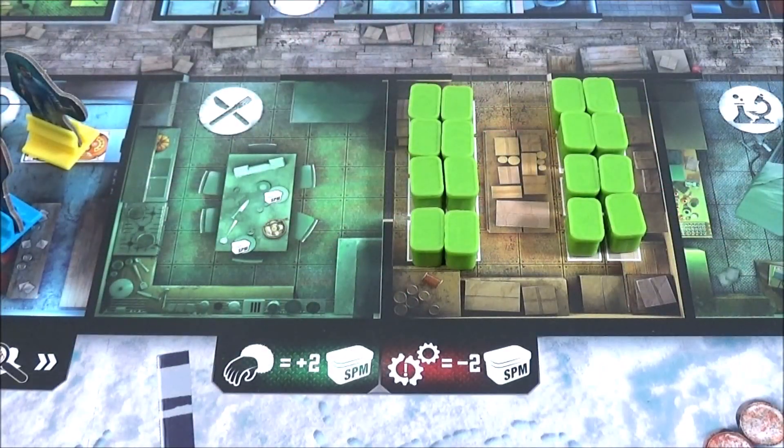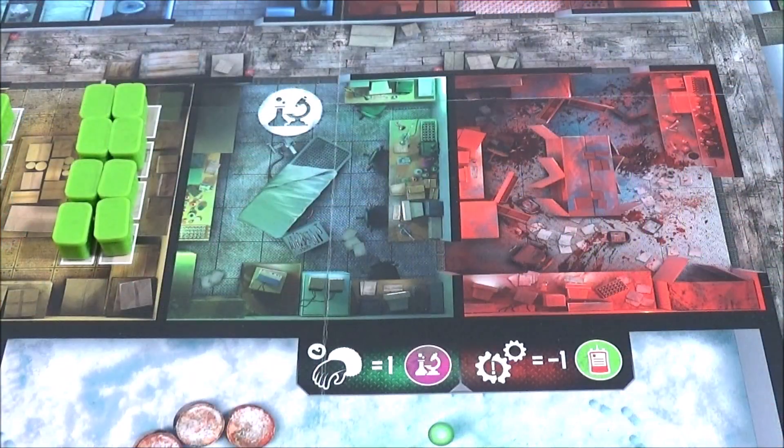In the kitchen, nothing changes — it functions the same way. Same for the laboratory, except that when characters in the laboratory draw blood bags, they hide them and keep them on their profile card, as this can be part of the game's bluffing.